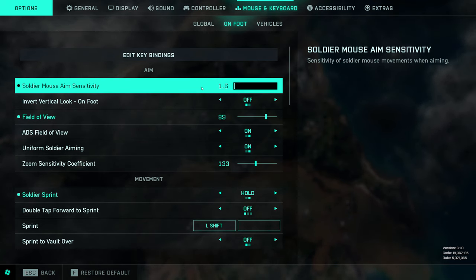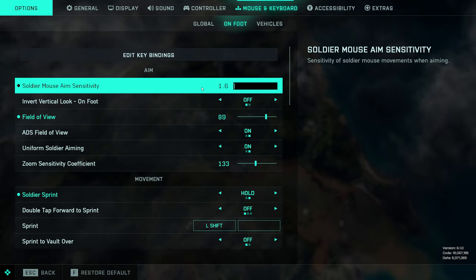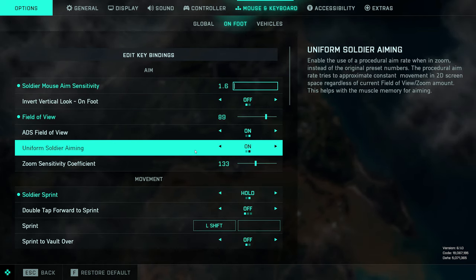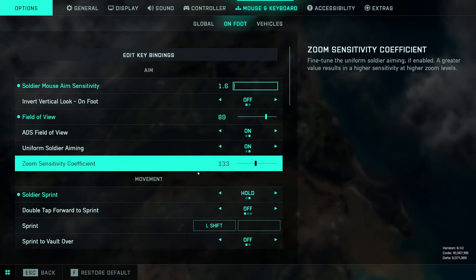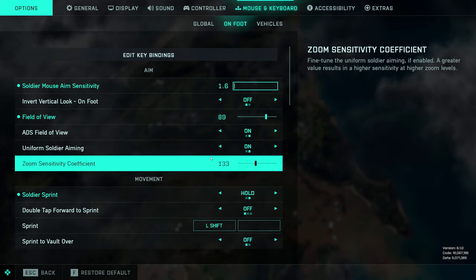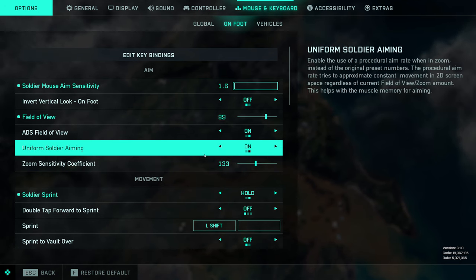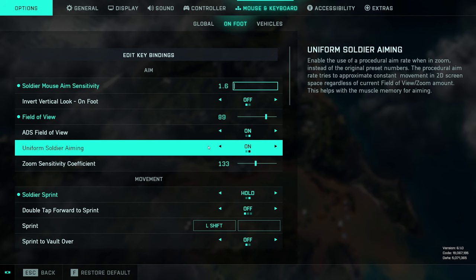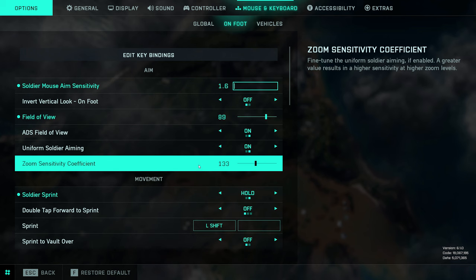I actually used to have it a bit higher — I've recently turned it down quite a lot and I'm starting to get used to it; it feels better for me. Uniform soldier aiming — I've always had this on at a coefficient of 133 in every Battlefield game. I believe these are now the default settings DICE will give you. I don't think it's a bad setting; it helps with your muscle memory of aiming. Some people prefer not to use it — try it on, try turning it off and see if that feels any better.